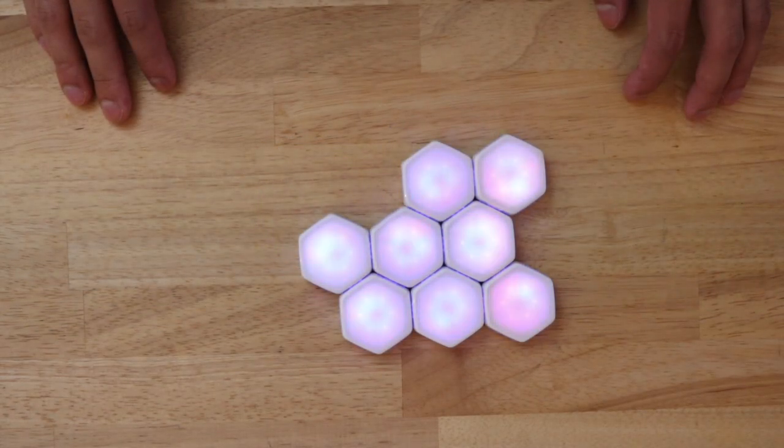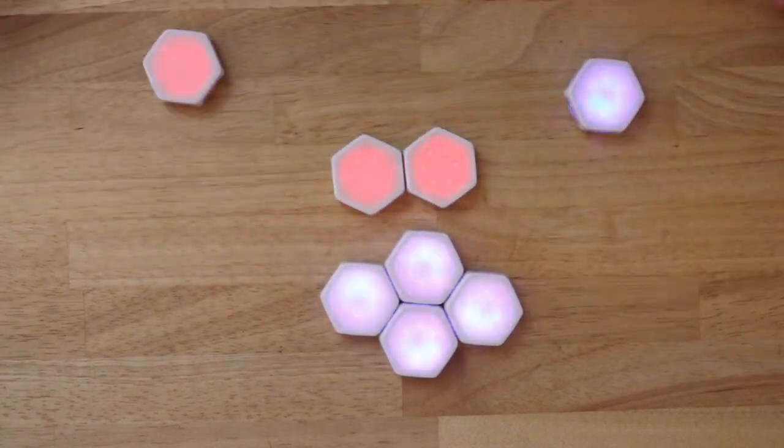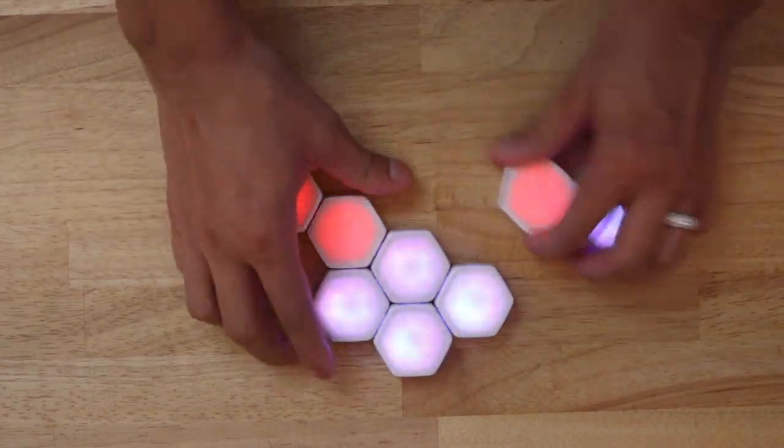You have four seconds to rearrange them accordingly to host the best dinner party ever. At the end of each round, happy Blinks will spiral white and unhappy Blinks will flash red.